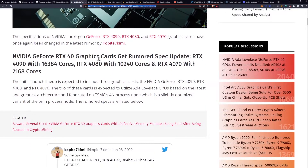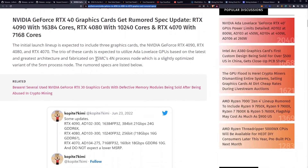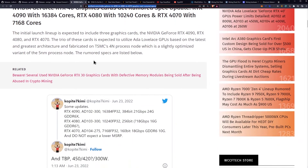The specifications of NVIDIA's next-gen GeForce RTX 4090, 4080, and 4070 graphics cards have been once again changed in the latest rumor by Kopite7Kimi. He's the one that pretty much leaks all of this stuff. The initial launch lineup is expected to include three graphics cards — the 4090, the 4080, and the 4070 — utilizing Ada Lovelace GPUs fabricated on TSMC's 4nm process node, which is a slightly optimized variant of the 5nm process node.